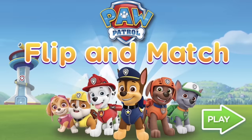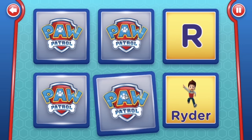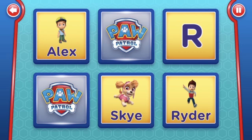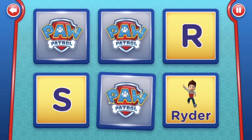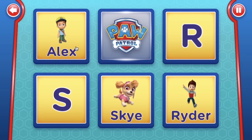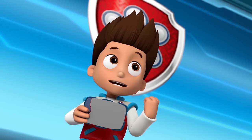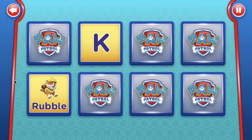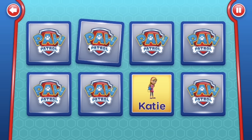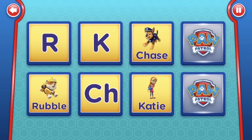Let's play Flip and Match! Ready? Spell out your favourite Paw Patrol characters by clicking on the cards to reveal the letter and the character it matches. Paw Patrol is on a roll! Make sure your memory is super sharp, as you'll need to remember the order the cards are in when they flip back.